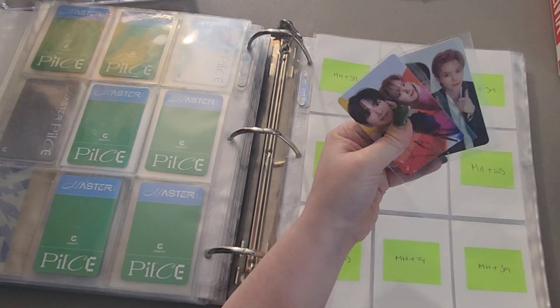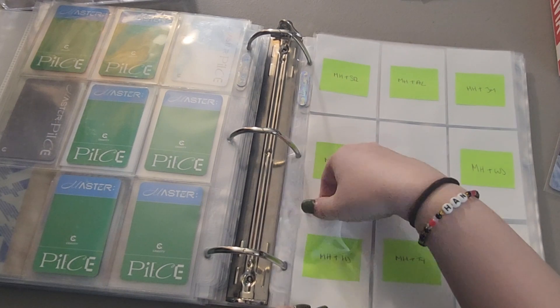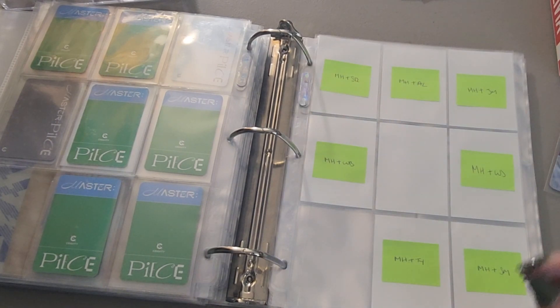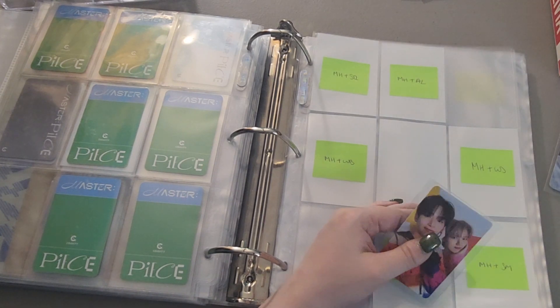Next we can go on to the units. I only have two units — I have the Honjoon unit, which just fell on the floor, and then I have the Junglo unit. Sorry, I can't talk today!